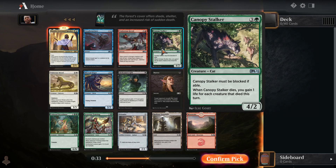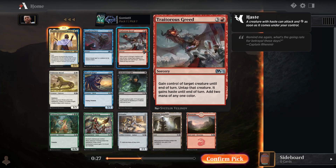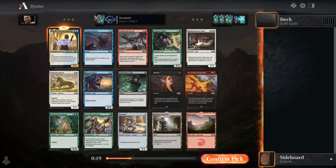Our uncommons are not that great — definitely not first-pickable. I don't think Canopy Stalker is all that good. Traitor's Greed, you want to be in a deck with good sacrifice outlets so you can steal your opponent's creature and then sacrifice it before you give it back. And Unsubstantiate just seems okay.